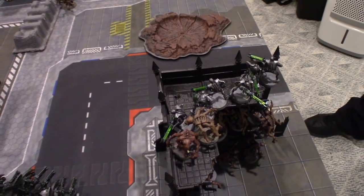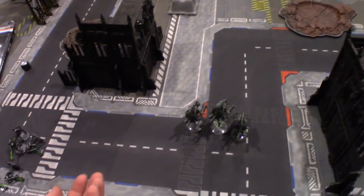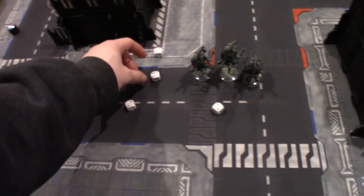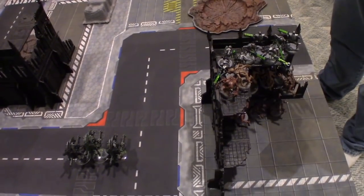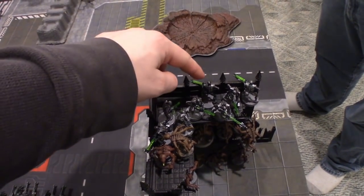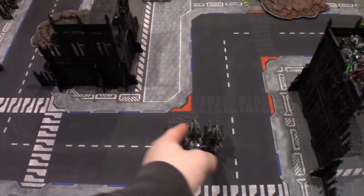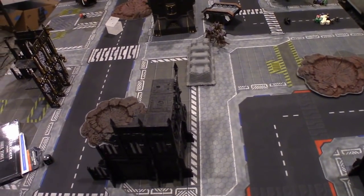Necron turn three — starting with reanimations. Five to make — going for fives. Got two back, they will fit up there. Onto movement: Tomb Blades moved back and the two Necrons repositioned. Onto shooting — this group shoots at the Tyranid Warriors over there because that's the only thing not in melee they can shoot at. 12 dice hitting on threes.